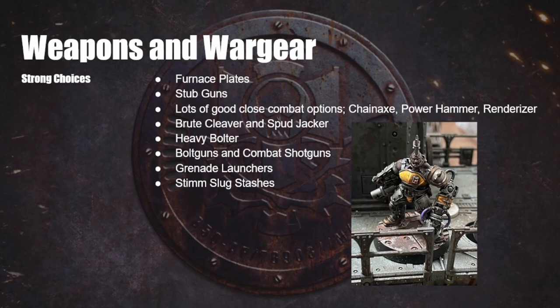Pretty much every other gang is paying like 10 or 15 credits for armor, so Furnace Plates are cheap enough that you can give them to pretty much everyone in your gang. Stub Guns are amazing — super simple gun, cheap, reliable, you get a bonus to hit when you're close. You can put dum-dum bullets in there for Strength 4 when you've got a bit more cash. Can't go wrong with a Stub Gun.